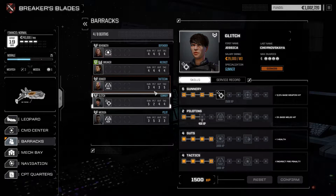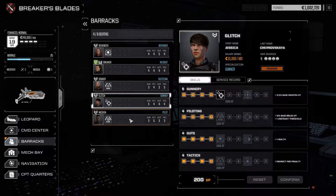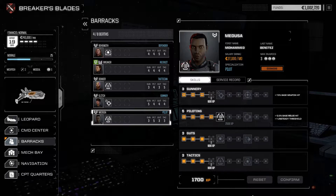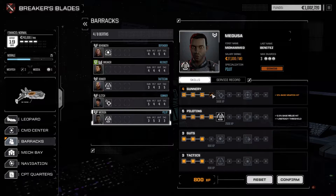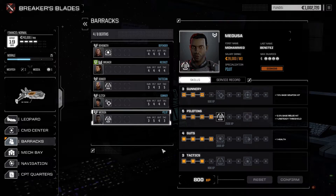I find it funny that you're a tactician, but sure whatever. Take that - and Medusa, grab gunnery skill up, grab Guts - that's additional health for you. Or you can get a Tactician - you don't have any indirect weapons at the moment. MechWarrior training complete.